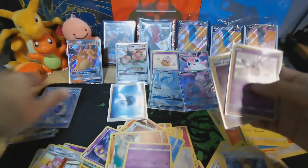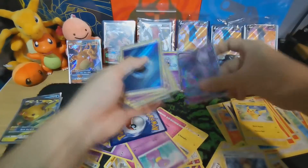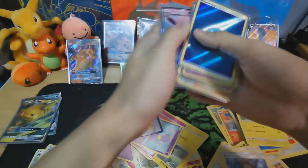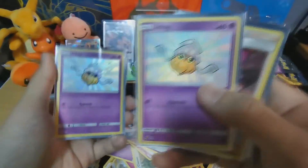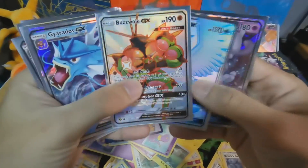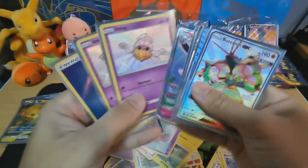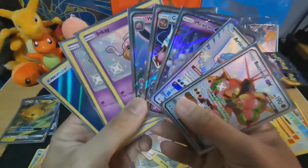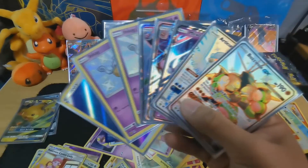Let's do a quick recap: we got two baby shinies and two shiny GXs. So first we got water energy, Inkay — look at that, two Inkays so cute — Jesse and James, Wigglytuff, Gyarados, Wailord shiny, Mewtwo 2, Wailord shiny, and Articuno. Guys, I might consider getting more Hidden Fates tins, but I'm not sure whether to stream it or put it on YouTube. Thanks for watching — hopefully you can support the channel, give a like, and catch you soon in the next Armory update. Bye!